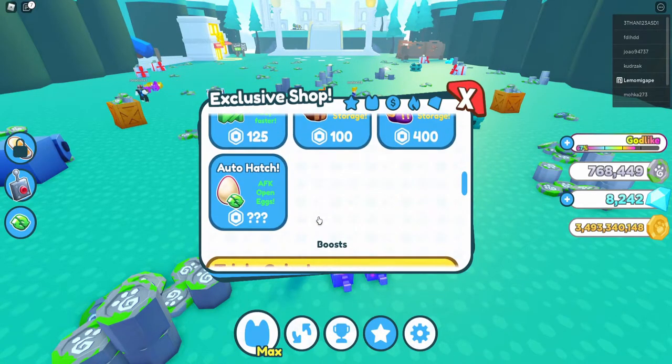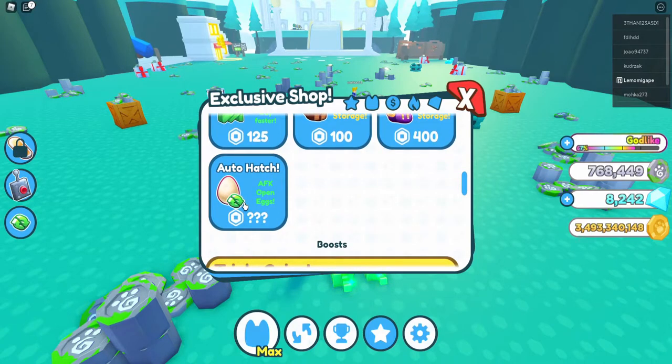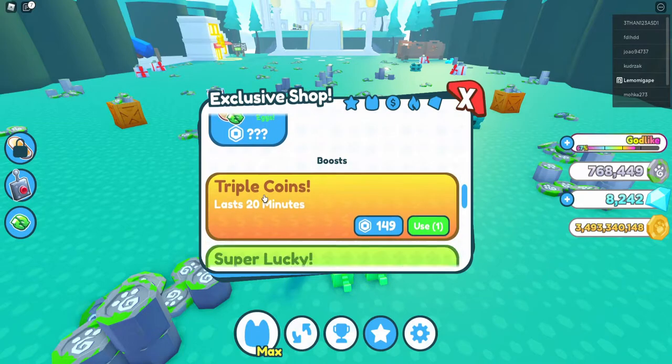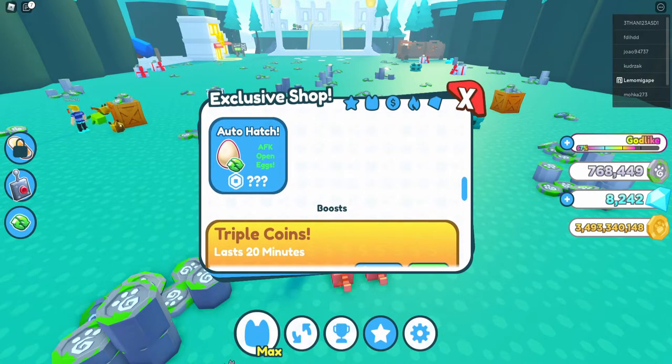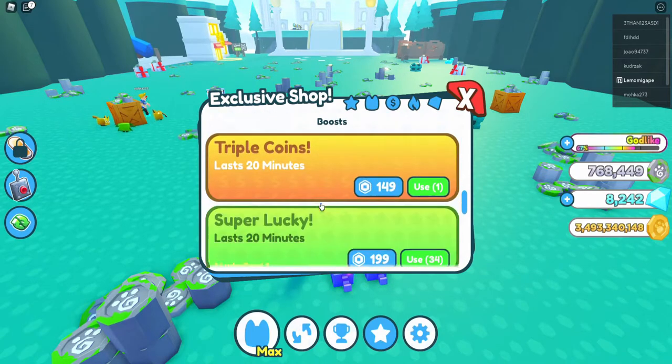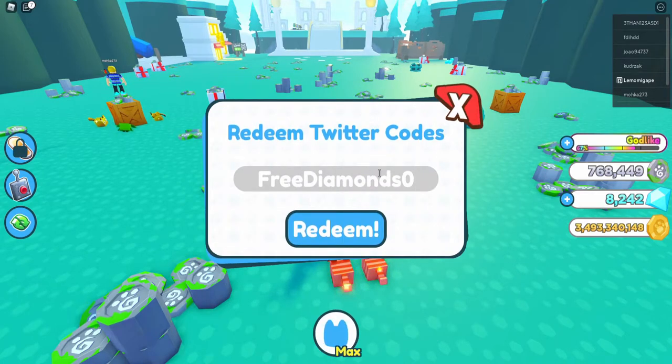They've put in the auto hatch icon but I don't think they've actually coded it yet, so it's not available right now. There's also the latest code which is '3D0FD' — that's three, diamond, zero, capital F and capital D — which gives you 5,000 diamonds.